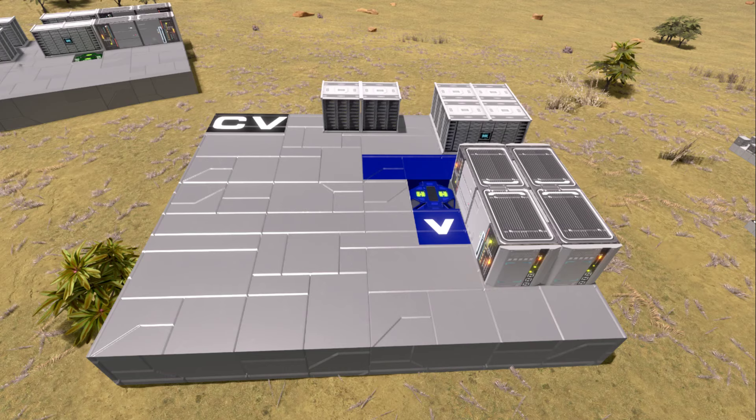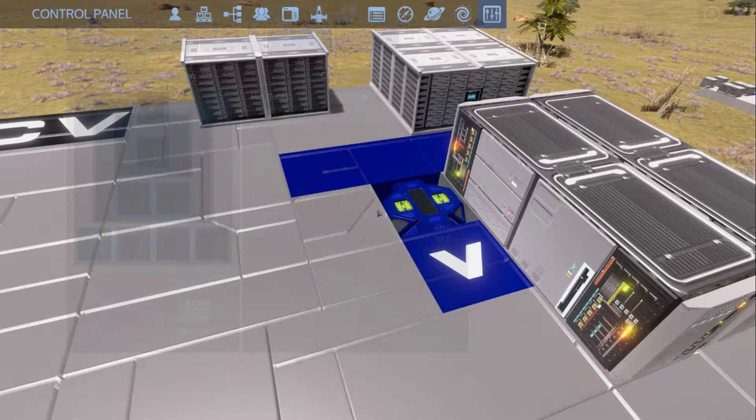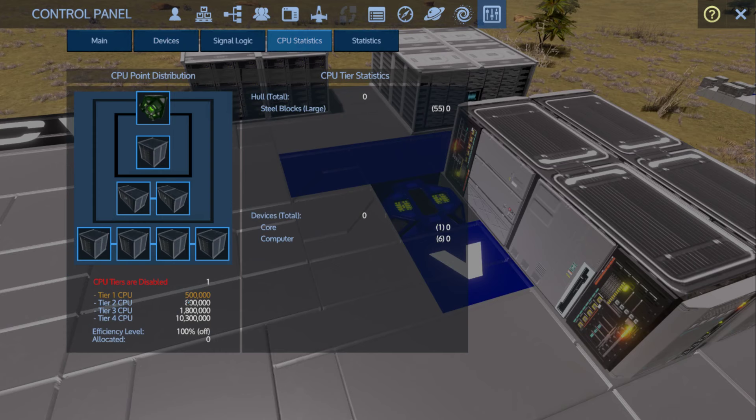Superior cores do require quantum processors, and I'm not sure how hard those will be to obtain in game. Right now, the way I've got it set up, these are all what you'd call core 7 builds. If you look at the core setup — two advanced, two basic, two improved — plus your main core, that equals core 7. On a CV, that gives you 500,000 CPU.